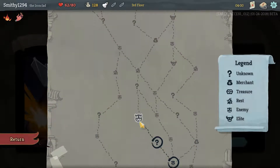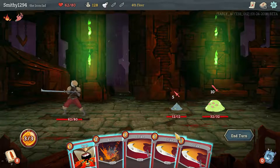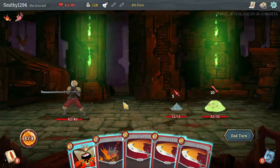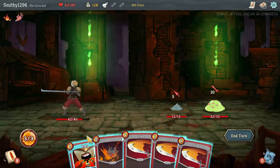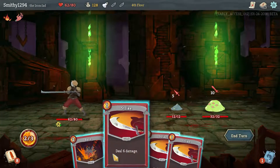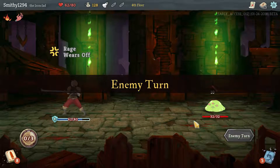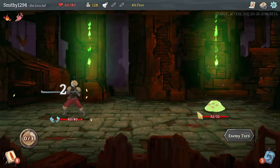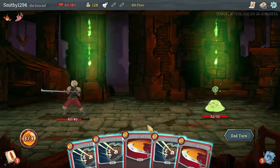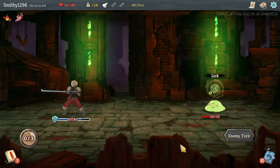These guys are pretty easy, especially these ones. This guy is not actually going to split so it doesn't matter about interrupting him. We are in a bit of a pickle so let's play Rage. We can kill one and get enough block to counteract the other — that's probably the best way to play that. We lost a lot of damage from getting that relic but it's still worth it.